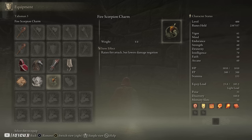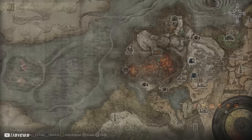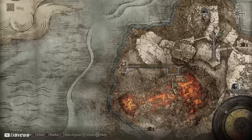The Fire Scorpion Charm is of course a must-fit for just about every magic build. This will increase fire damage by 12%. You can get this on a wooden platform to the west in Fort Laiedd inside Mount Gelmir.